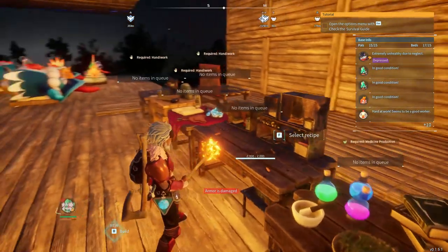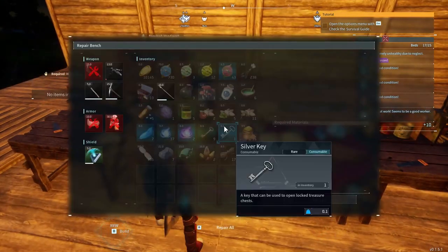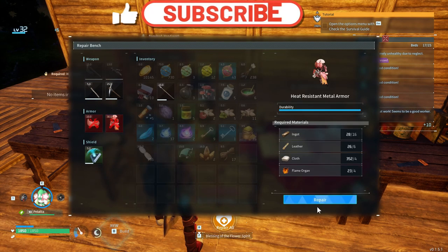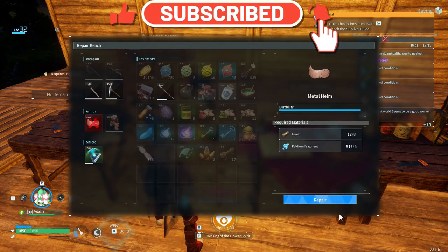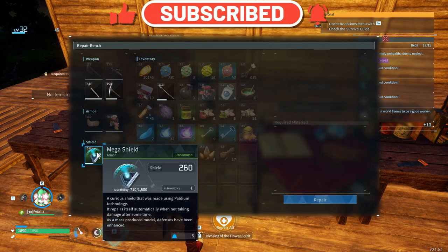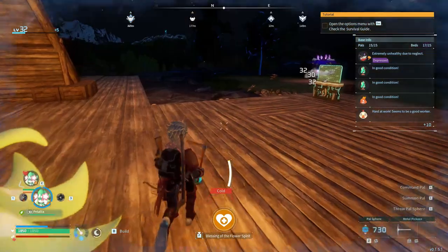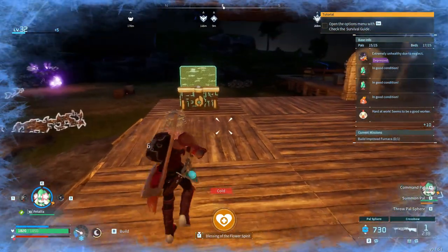I still need to repair my armor as well — this is where all my ingots are gonna go. I want to make my way to the desert because I now know that coal is in the desert and we need coal. Mega shield — yeah, we'll repair it. We need coal to make bullets, and I want to make bullets because bullets go pew pew, and pew pew is happiness.